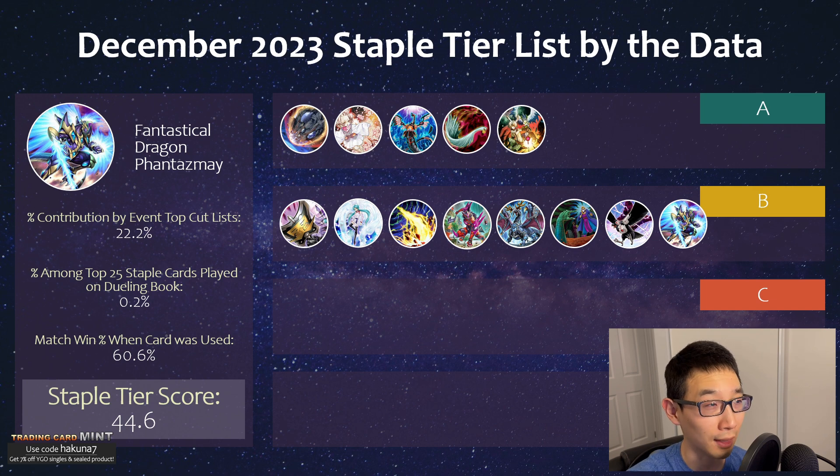Unfortunately, like some hand traps out there, it's not gonna be very good against certain decks. There are still a decent amount of top decks in the current format where it's not guaranteed they'll be link summoning on their turn one board — that's where Phantasmate is most useful. Something like Labyrinth — they have Muckraker plays but they're not really doing that all the time turn one. Fire Kings don't really use the extra deck much, and any Branded list is not link summoning at all. So it's good when it's good against certain matchups.